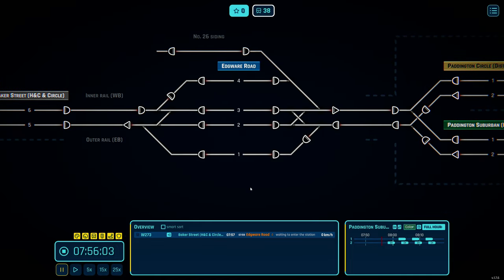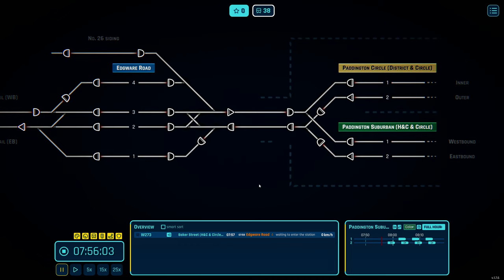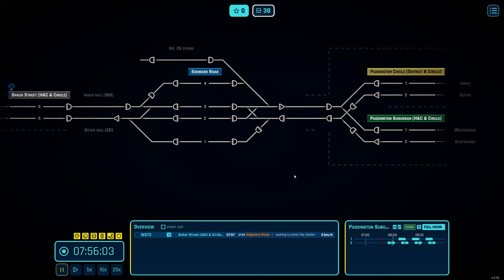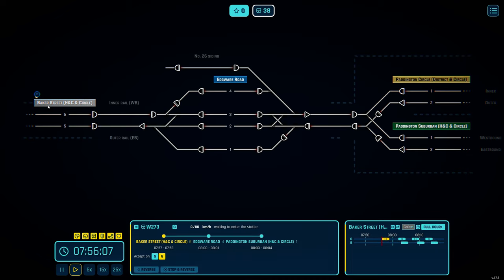Platform 1 is for Hammersmith & City and Circle line trains coming from Hammersmith going towards Baker Street and beyond to Barking — the Circle loops back in a lasso. Platform 4 has the Hammersmith & City line to Paddington and the Circle line going anti-clockwise back through Paddington. It's a simple layout, but I think it's been well recreated — I'll leave the workshop link below.